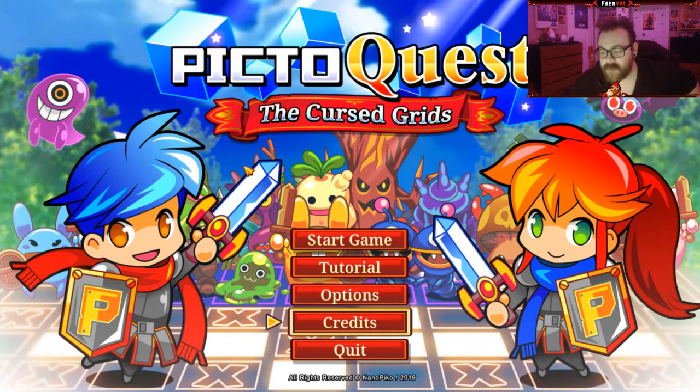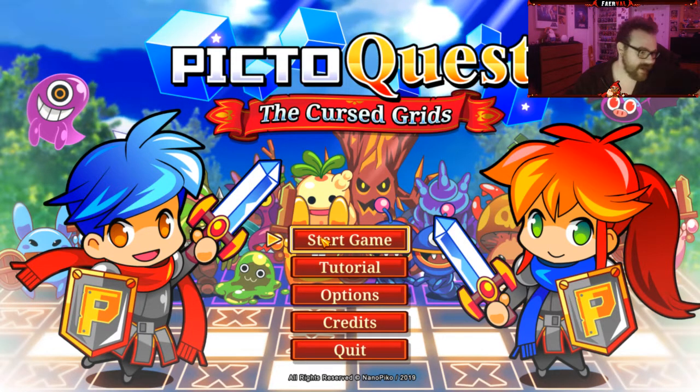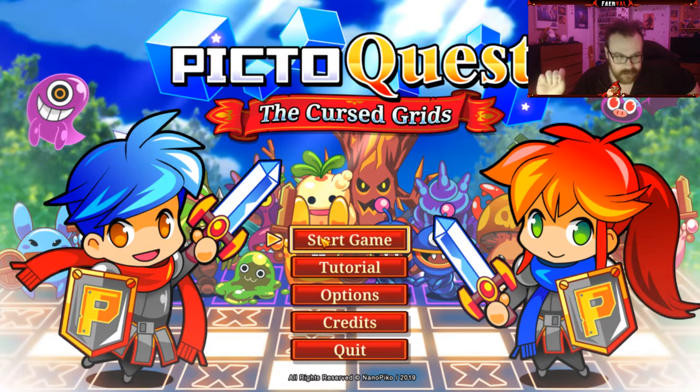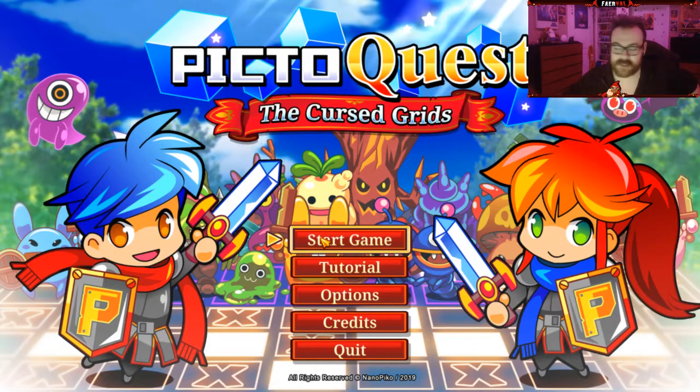If you are a long-time Fervil fan, you might have noticed in one random Isaac episode that's like an hour long, I mentioned that I was pretty good at doing pictographs. This game — it's all strategy with an RPG twist.